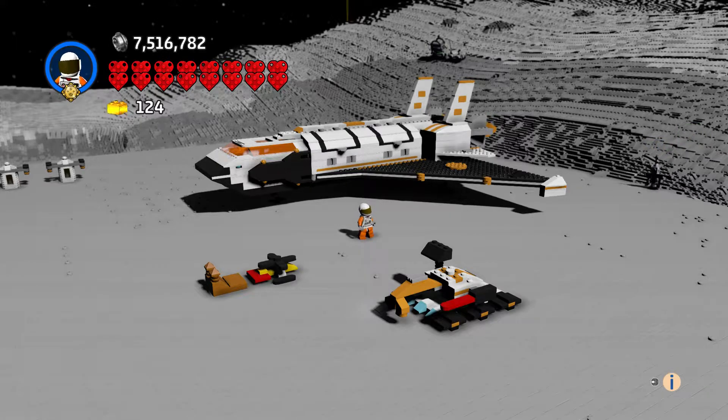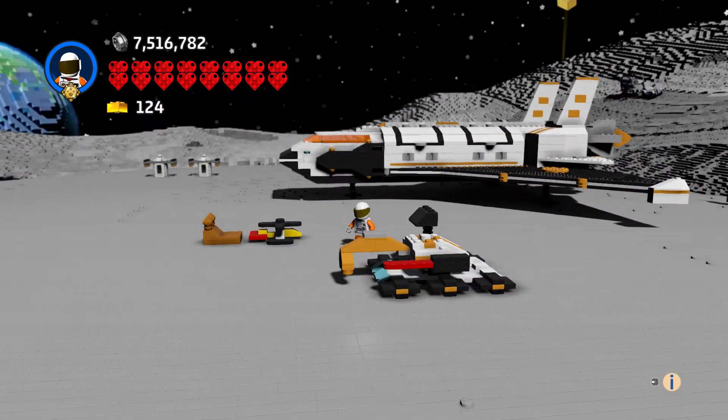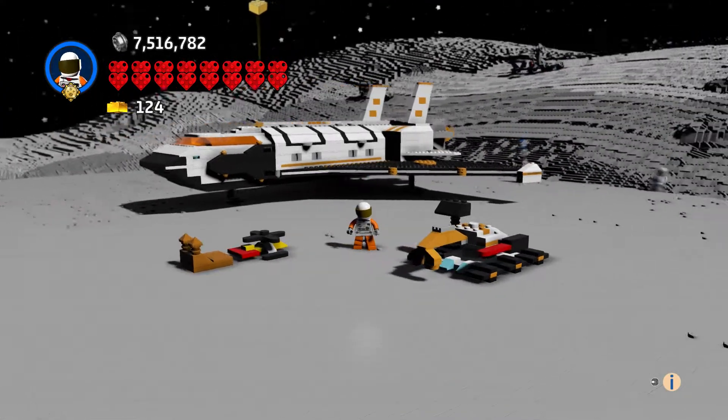This is part of the City series and you get a bunch of stuff — like four or five things. Let's take a look at it all. We got our rover and we got the arm.